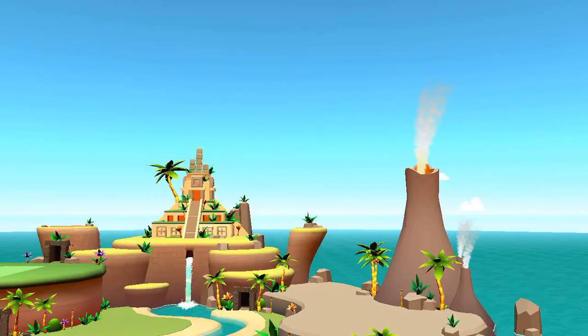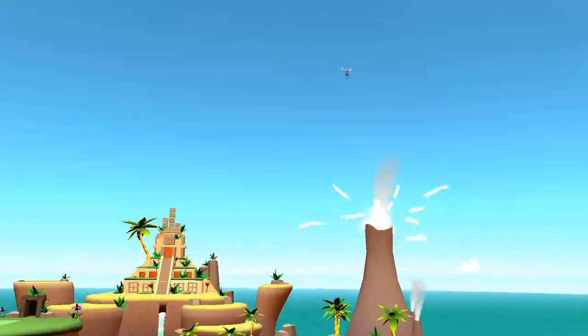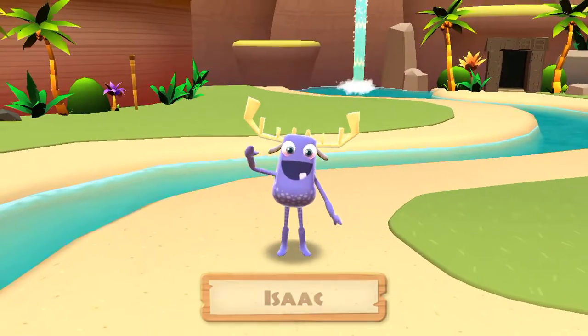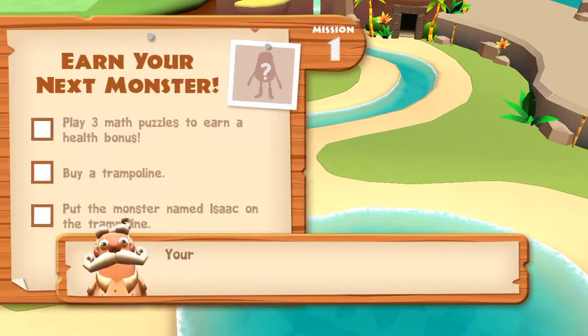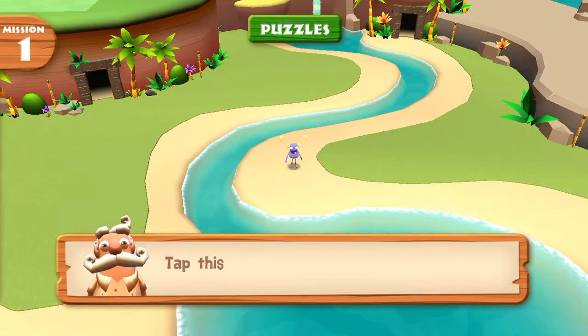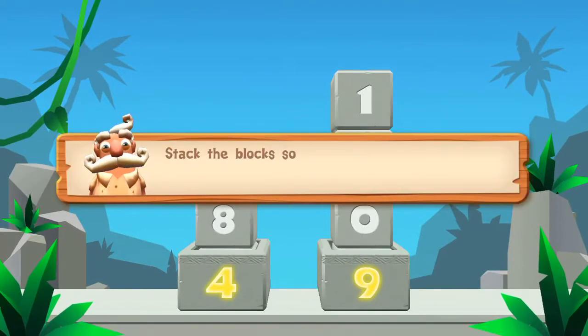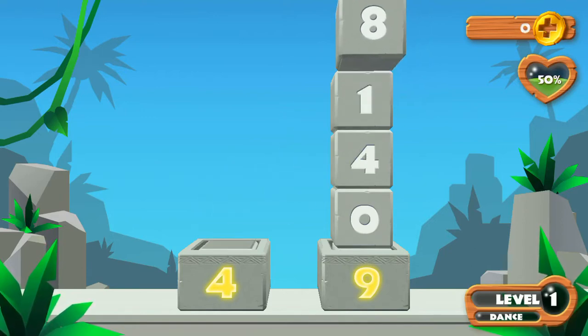Tap the gem to get your first monster. To earn more gems, you have to complete missions on the island. Your first task is to solve some math puzzles and earn an island health bonus. Tap this button to play puzzles. Tap the blocks so they add up to the sums at the bottom. Tap the gem to get them.